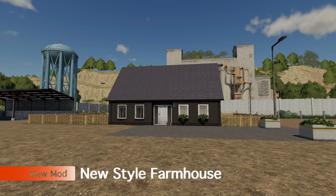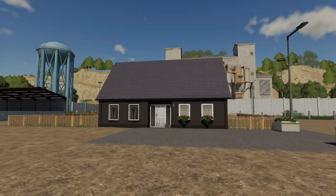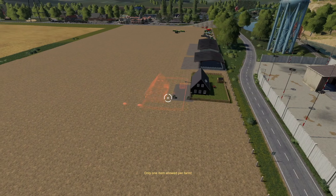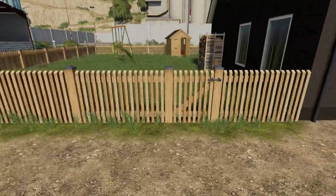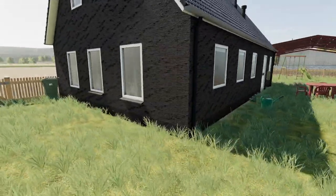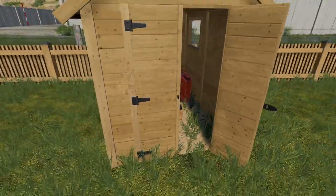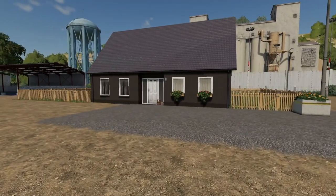We've also got a brand new farmhouse mod — a new-style farmhouse, beautifully detailed at 200,000 dollars. Found in farmhouses. You can only place one, but as you can see it's very nicely detailed. Unfortunately there's no interior detail, but the outside is great. If you just want a nice house on your farm, there you go.